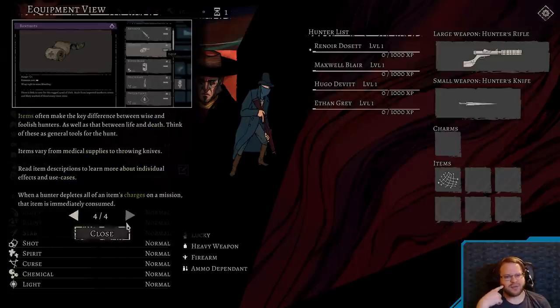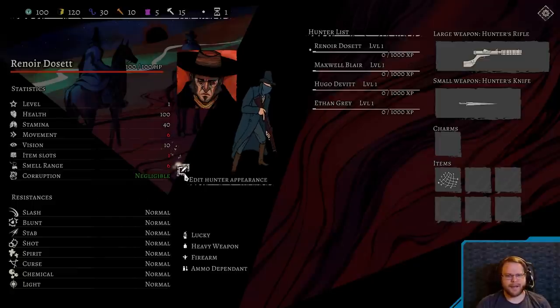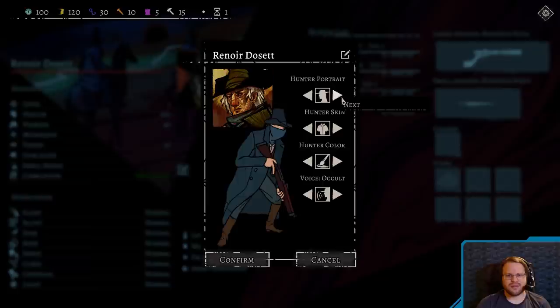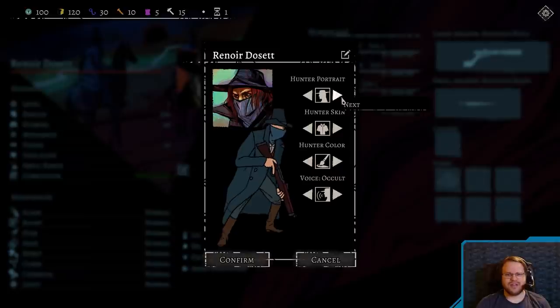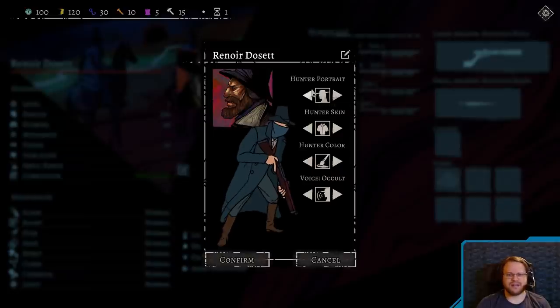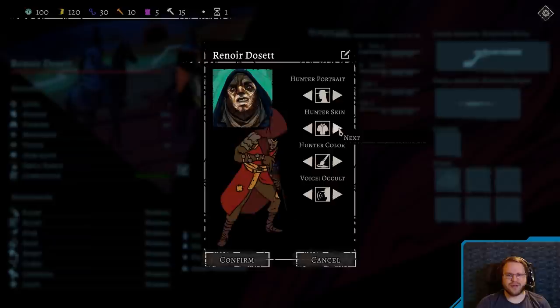Items often make key differences between wise and foolish hunters, as well as between life and death. Think of these as general tools for the hunt — items vary from medical supplies to throwing knives. When a hunter depletes all of an item's charges on a mission, the item is immediately consumed. I can change his appearance. I really like the heavy use of linework in these. So what skins do we have? We only have two. I like the red skins though. Oh, which I can change. Cool.